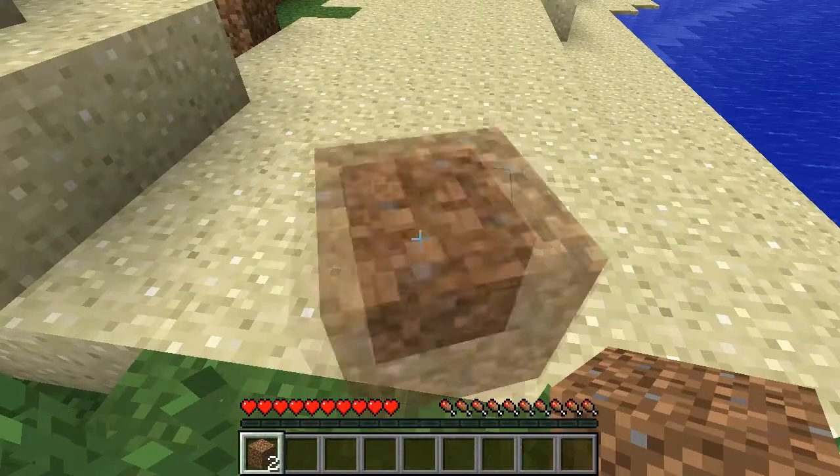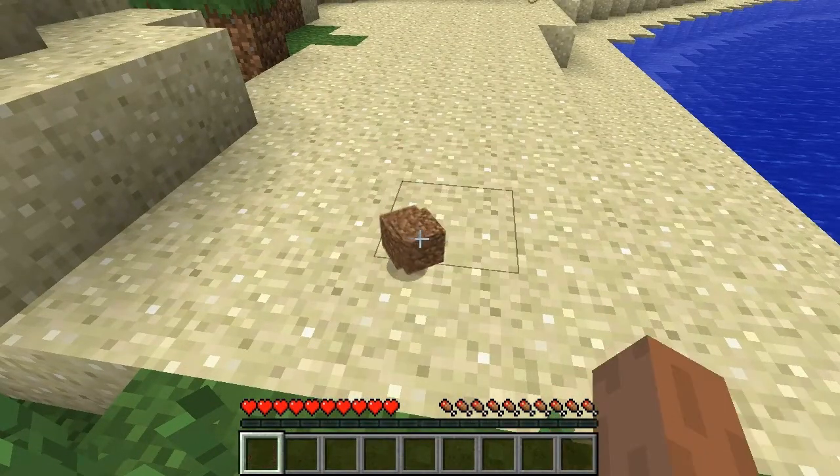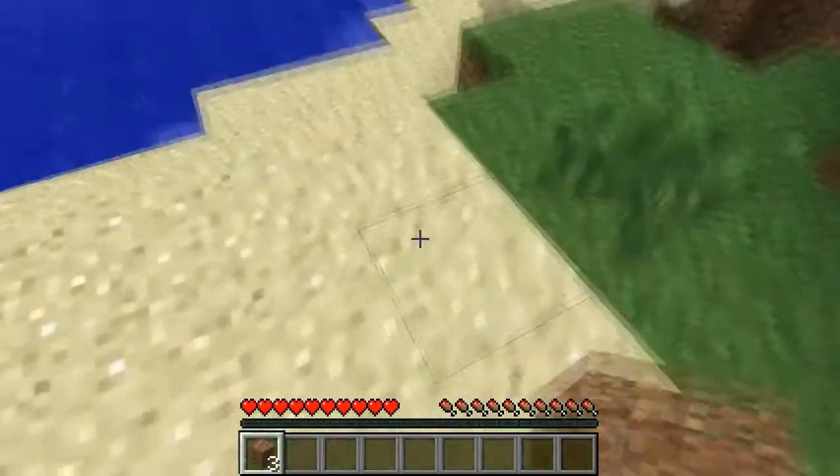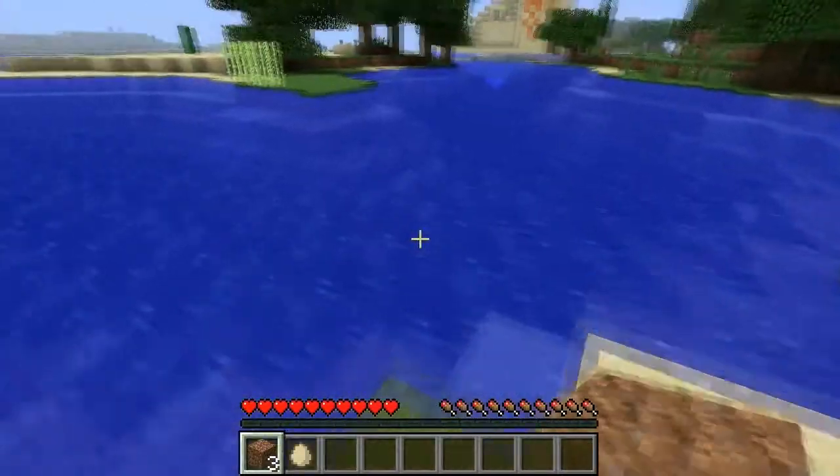So if you throw something down, they don't scatter — they collect together. That's cool. Like that. So what that means is no more Matt just splurting stuff all over the place on our server.